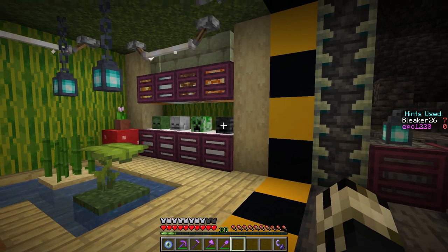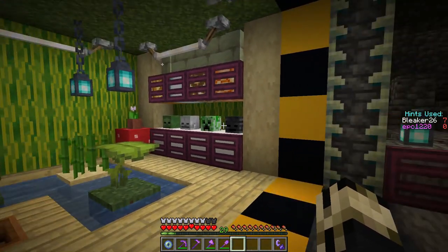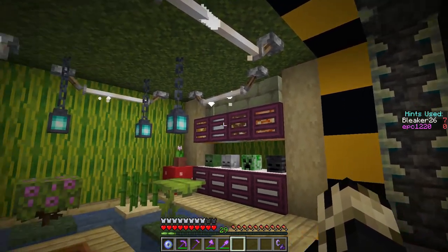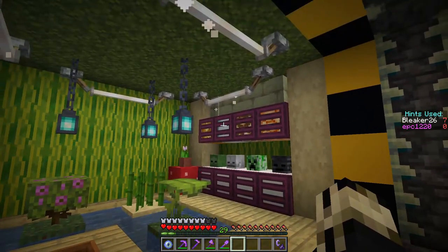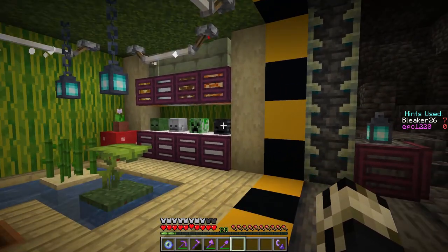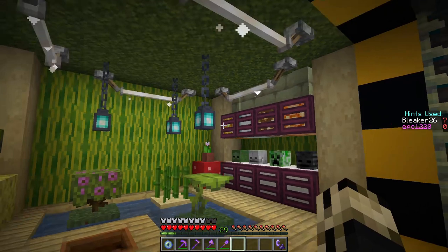The armor stand puzzle — I'm going to be setting these armor stands depending on which head is above or below which one of these blocks. Skeleton needs to go to the sea lantern area, Creeper needs to go to the Glowstone, I think that's a shroom over the Wither, and I'm not sure what that is over the Zombie.